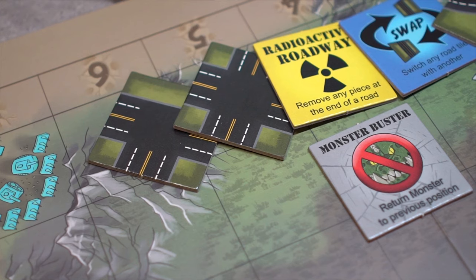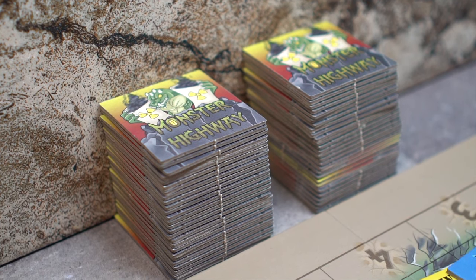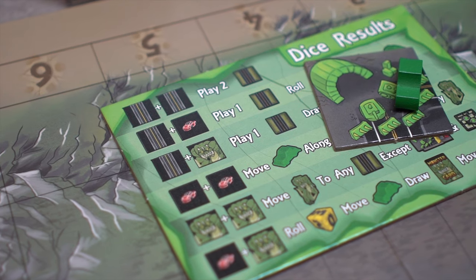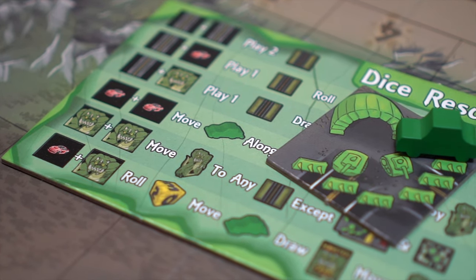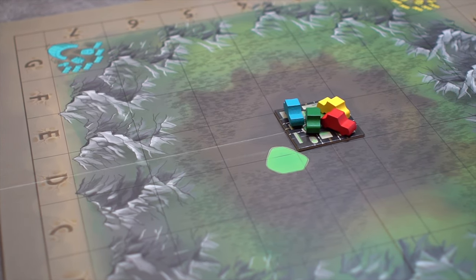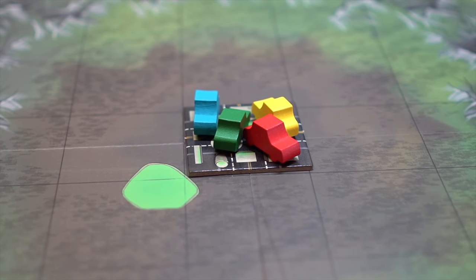Each player begins the game with five road tiles and one monster buster tile. The remaining tiles are divided into two equal draw piles. Each player also begins with their home base, a car, and a player reference card which correlates to their corner of the game board. In the middle of the board, the ground zero tile is placed, and this is also where players will place their cars at the start of the game.